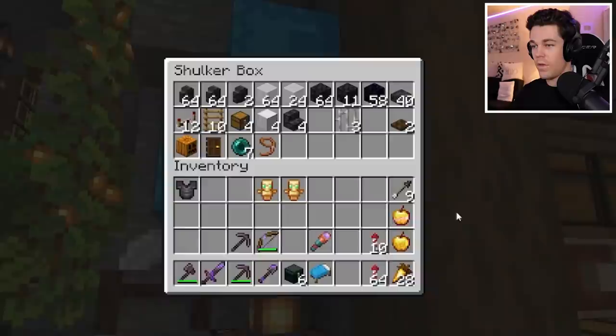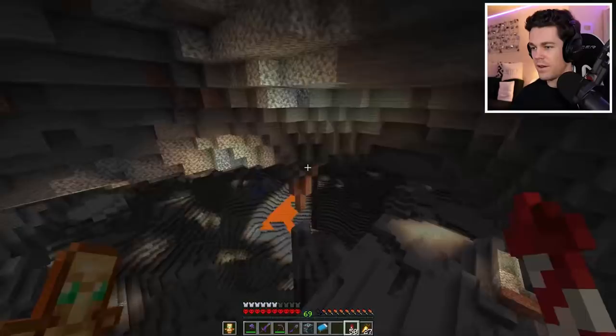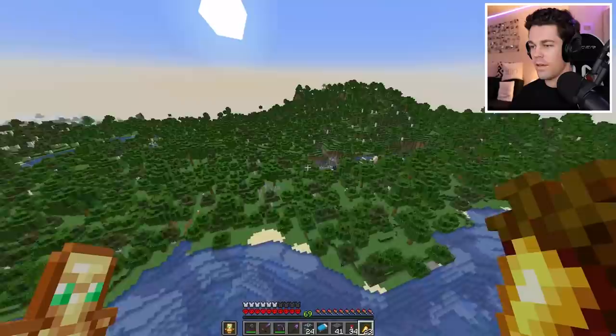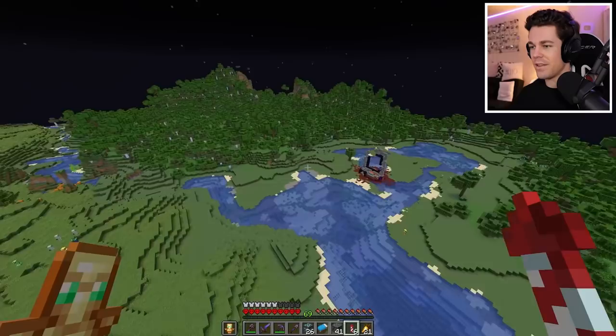There are just two more items I need, and the first one requires a mineshaft. So let's check down here in this cave. This cave is huge! No mineshaft in there, unfortunately. Another big cave, but still no mineshaft. I found another cave - it's also pretty big. I get to really improve my elytra skills flying through here. But after flying around for a bit longer, there's still no mineshaft.